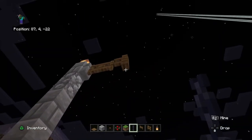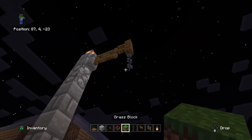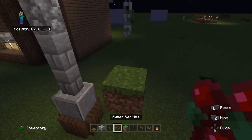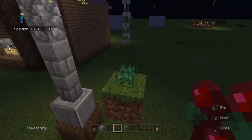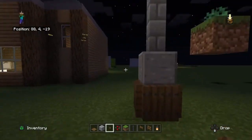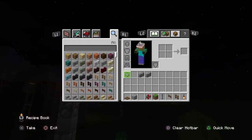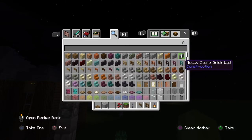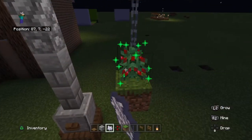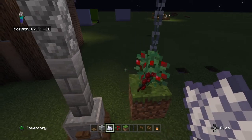You want to get one chain and then put two down, break it, and place the sweet berry bush. Oh, and that reminds me — you need bone meal. Use the bone meal on the berries.